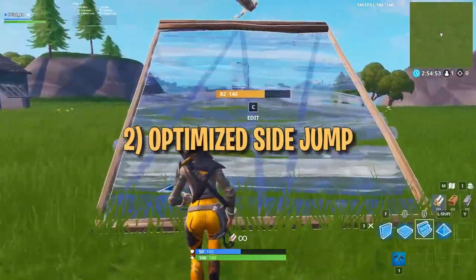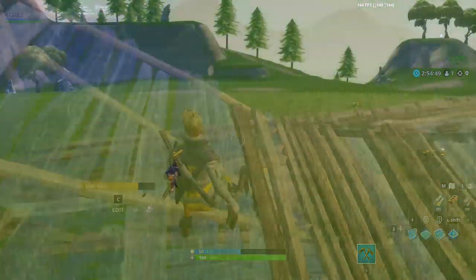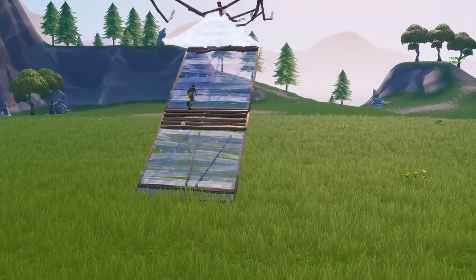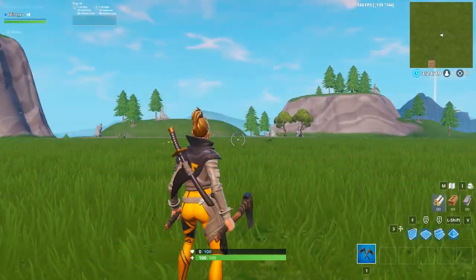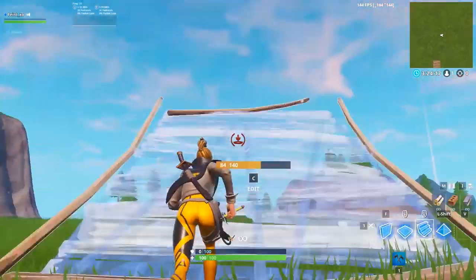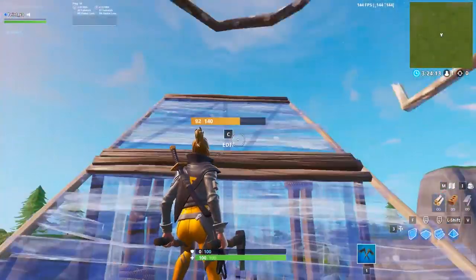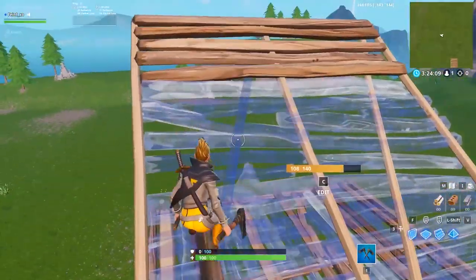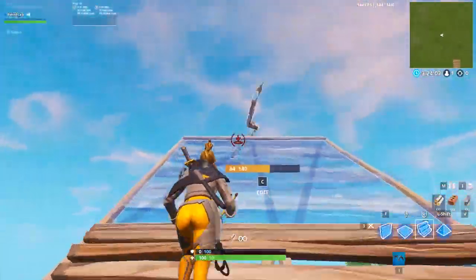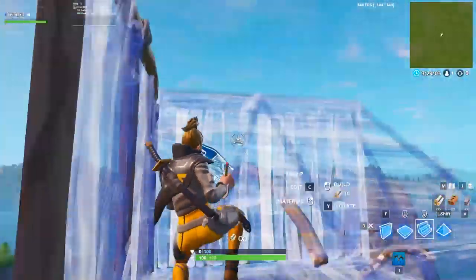This second trick is a little difficult. It's basically an optimized version of the side jump, which gets you height faster but also requires you to be a little more precise with your jump. For the traditional side jump, you catch yourself with the floor, then proceed to build one of a few ways. For this optimized version, you want to catch yourself with the floor and ramp, landing on top of the ramp. This gives you slightly more height and allows you to keep your momentum and transition into 90s much smoother.